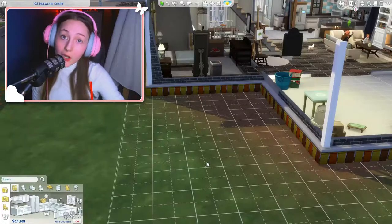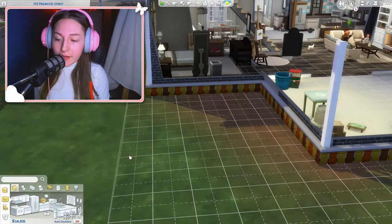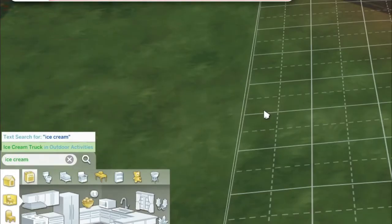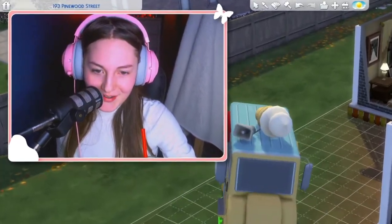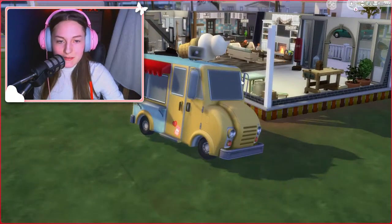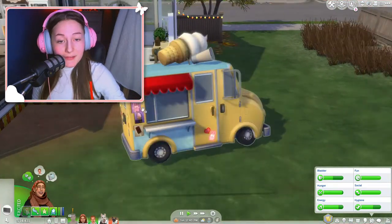Alright, I am in-game and I hopped into Build/Buy mode. All you have to do is search 'ice cream' — if you can't figure that out, just kidding, I'm the stupid one. When you place it, it's already kind of tilted — that's just because of the bike model it's been made into.